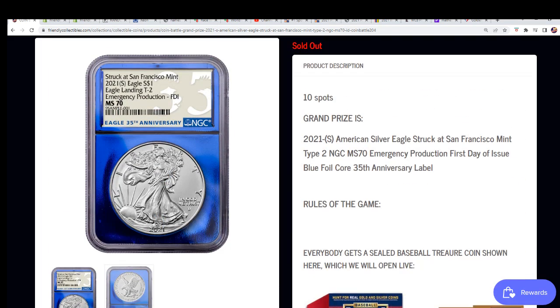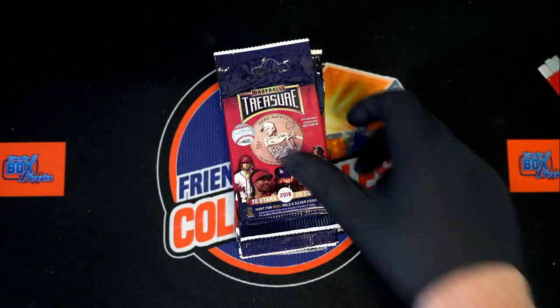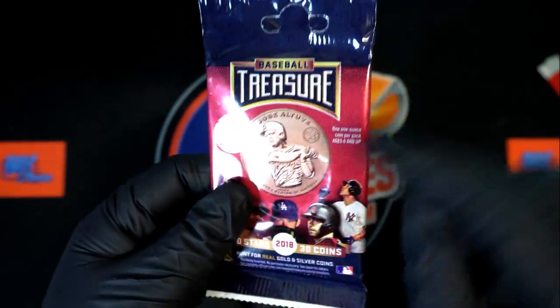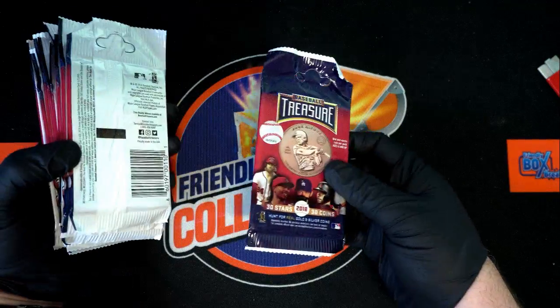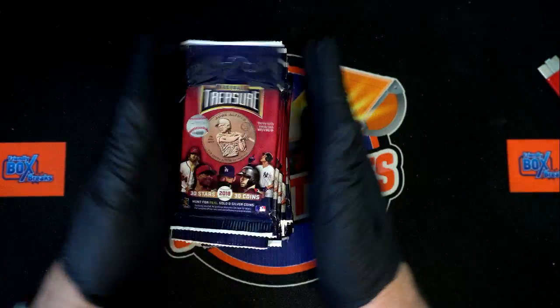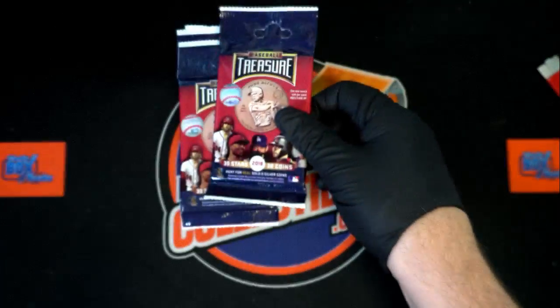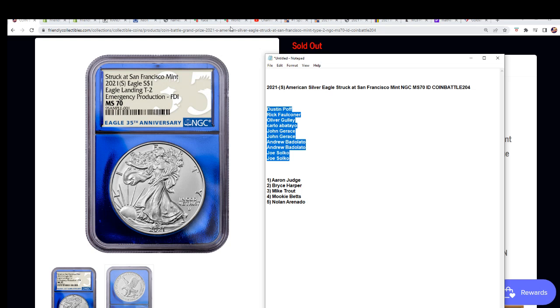The first thing we're going to do is a random between the owner names seven times. All this determines is which coin you're getting. This is the 10 coins — this is number one, so if your name comes up number one this is your coin; if your name comes up number ten you're getting the last coin. You're going to get a coin in the break either way. The winner gets the grand prize, and whatever coin — so let's do it. This determines who's getting which coin and what order your coin will be shown.